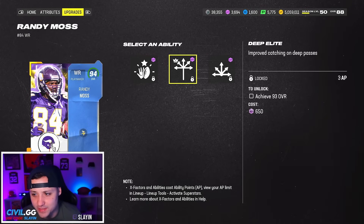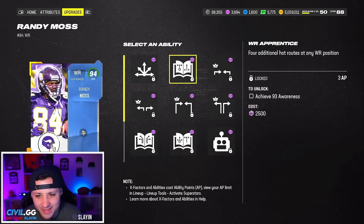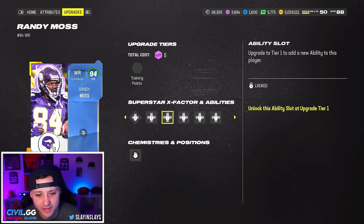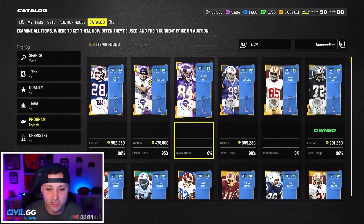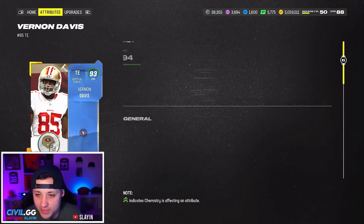They didn't announce his ability so I'm kind of curious to see what he gets. Third Down Threat for 2 AP, Deep Elite for 3 AP, Route Technician for 3 AP. I don't know, I don't like that — those aren't the best abilities. He might be a little cheaper than what we think, but either way it's Randy Moss — his cards play crazy.